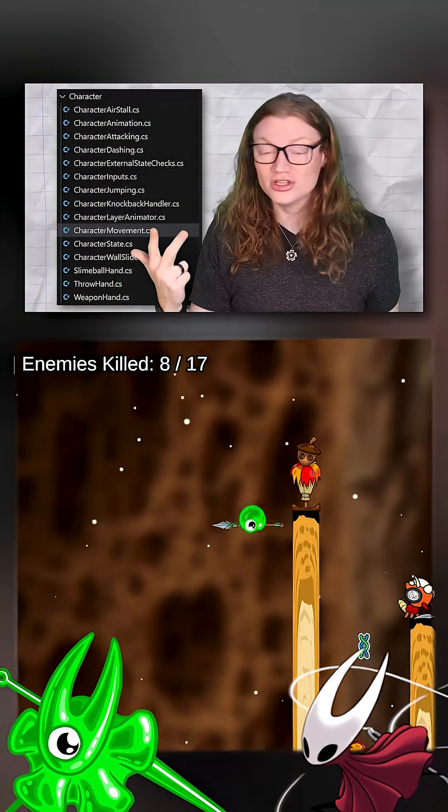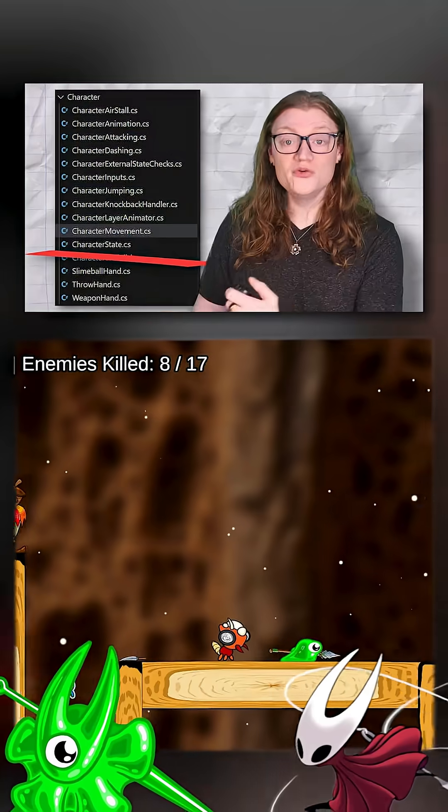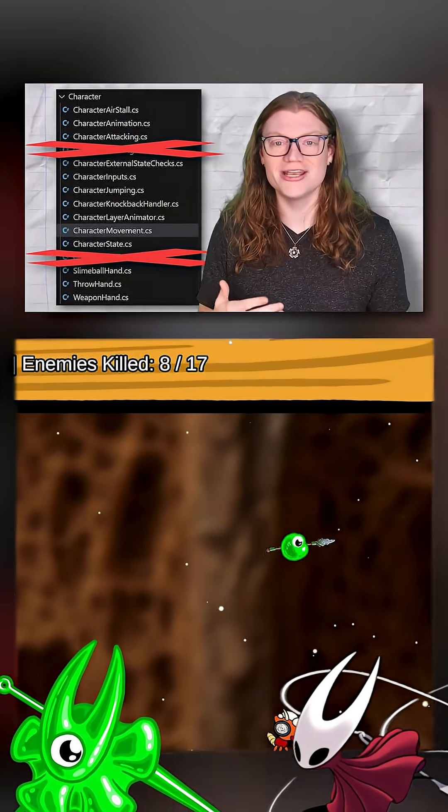Debugging, testing, controlling the logic — I can now even remove certain scripts or add and take away abilities like wall sliding and dashing.